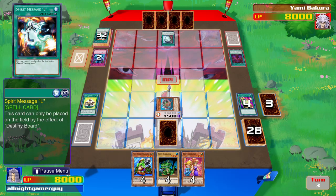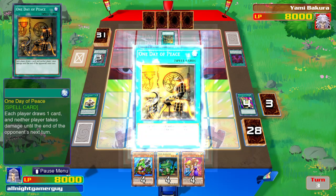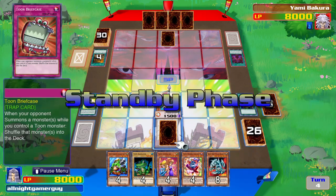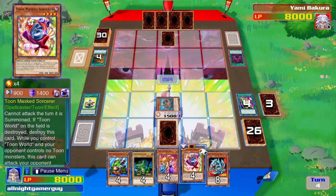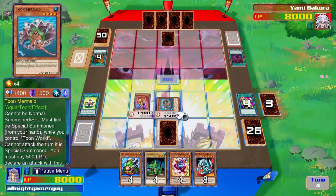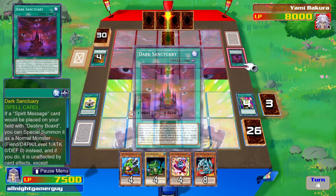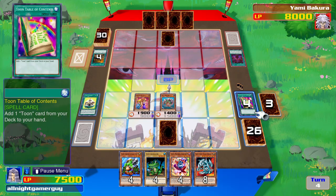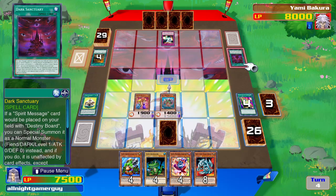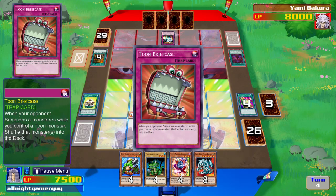Well, he hasn't played Destiny Board yet. I'll summon Toon Gemini Elf. I'll switch my Toon Mermaid to attack mode and she will attack directly.